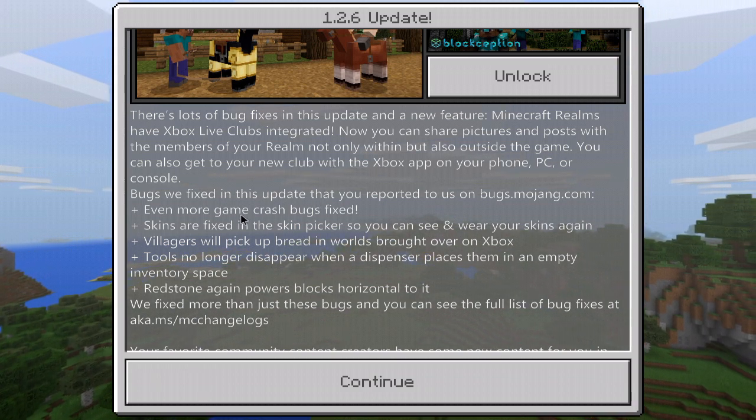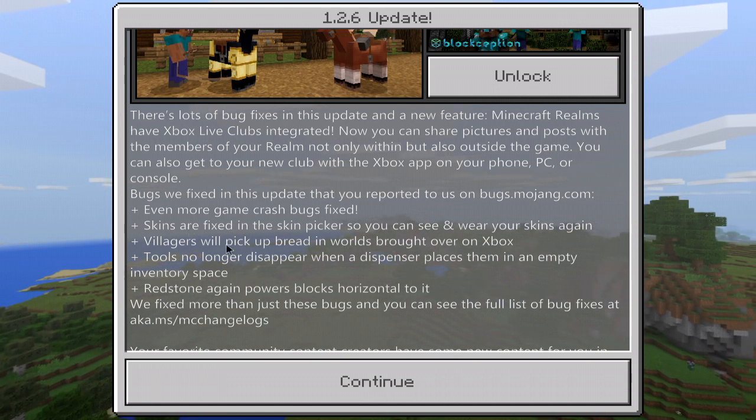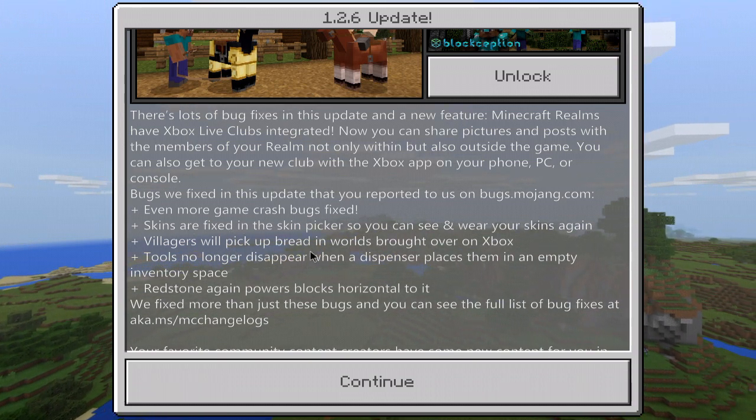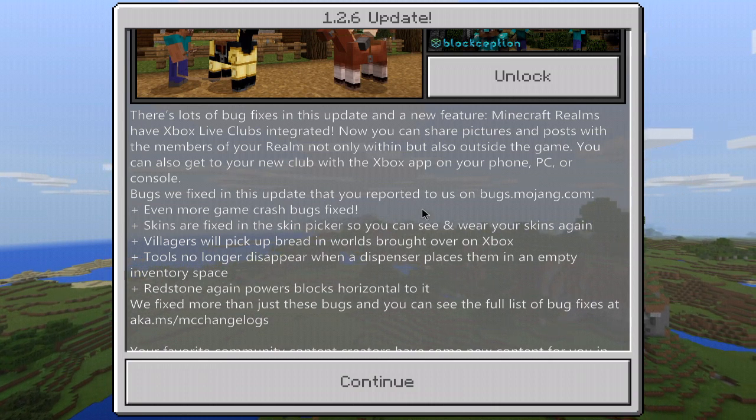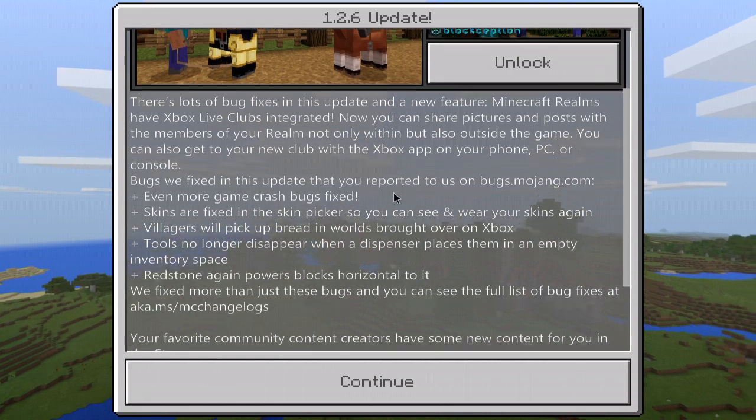Bugs fixed in this update include even more game crash bug fixes, skins are fixed in the skin picker, villagers will pick up bread in the world, tools no longer disappear when the dispenser places them in an empty inventory space, and redstone again powers blocks horizontal to it.